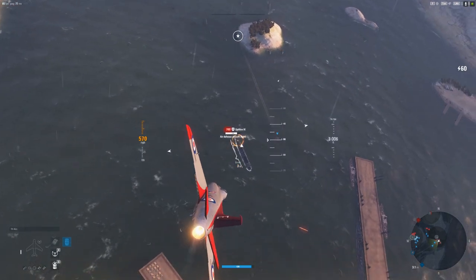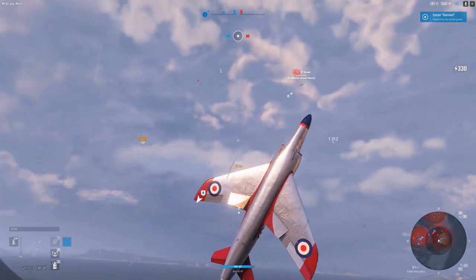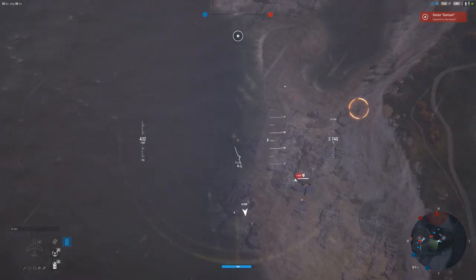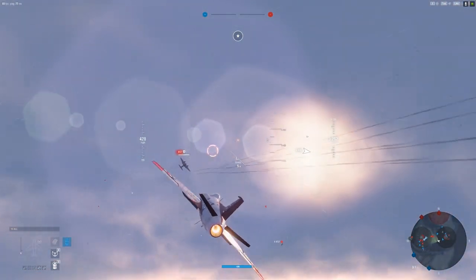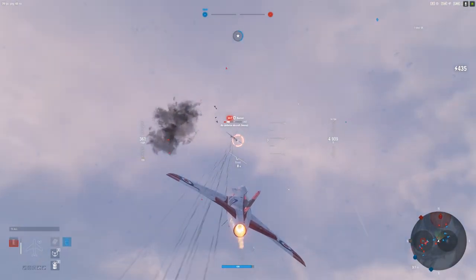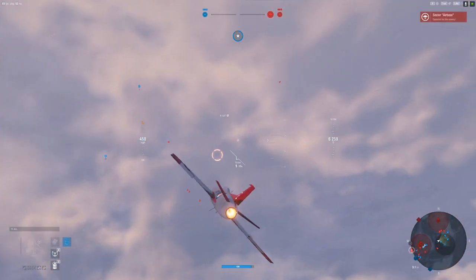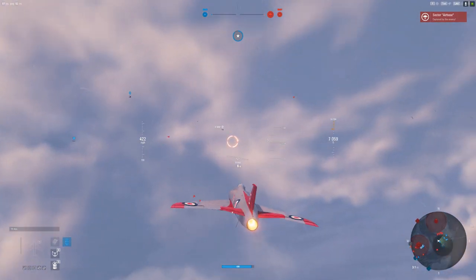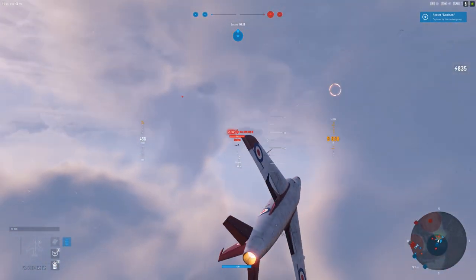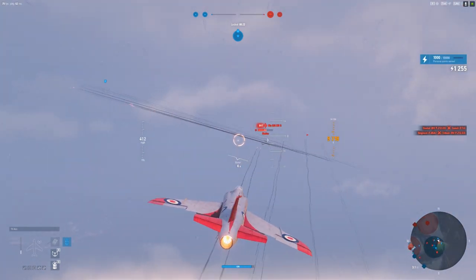The Swift is really quite good at taking out targets that have high health pools — targets that don't have the ability to completely out-turn. The guns: it has two 30mm cannons, which can be very frustrating, especially when you've been used to the 20mm Hispanos that were so lovely on the Spitfire and Attacker beforehand. This plane utilizes those 30mm cannons, which just don't have that spray-and-pray ability that Hispanos have.